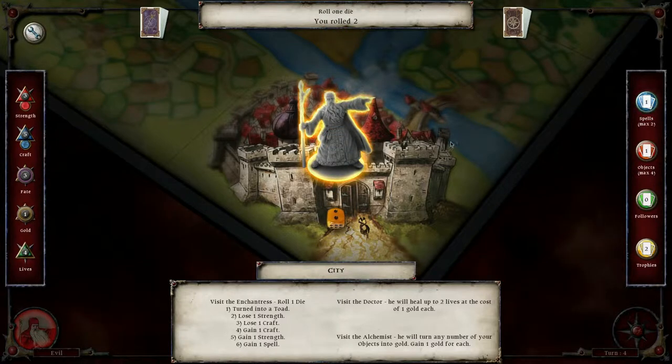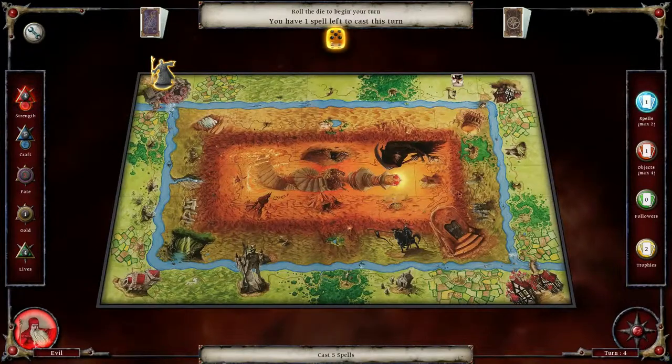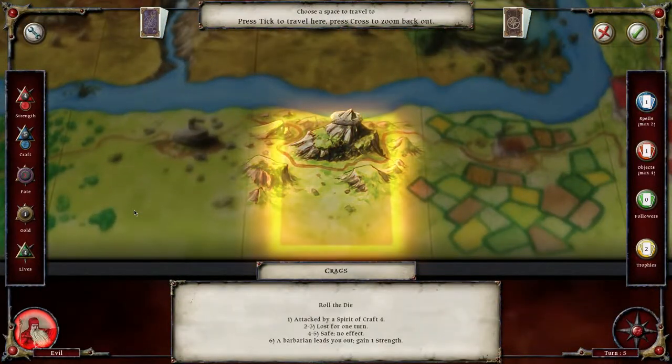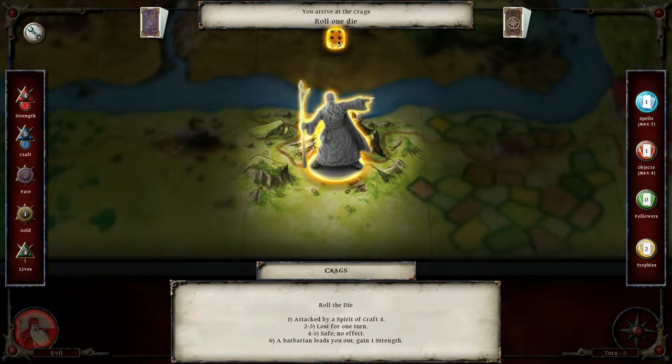Let's do the Enchantress and roll. No, no — I'm not losing strength there, I'll gain strength instead. That was worth the fate — excuse me, that was worth the fate. Let's go this way and try this. Roll for luck — I gain strength again, cool.